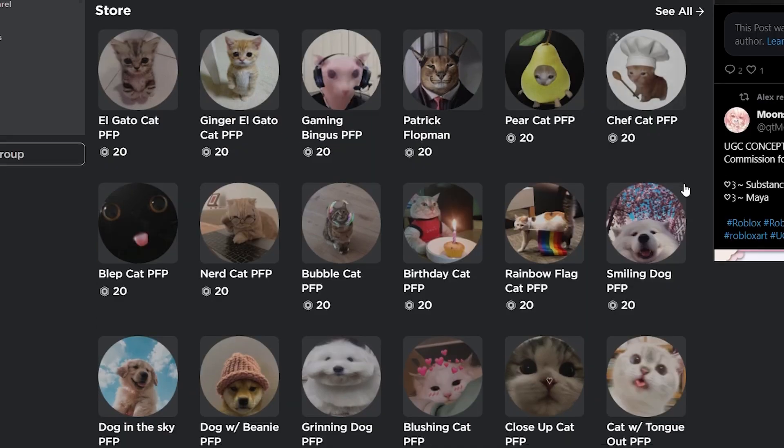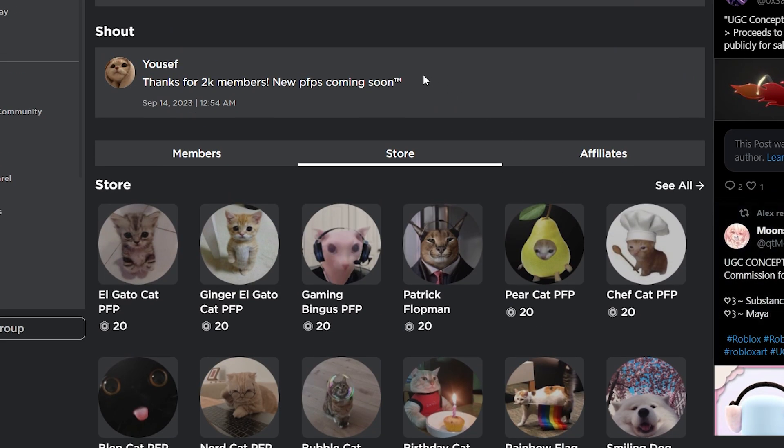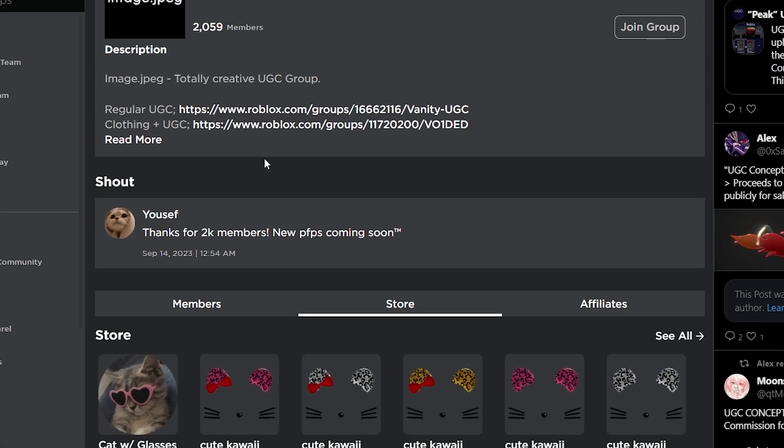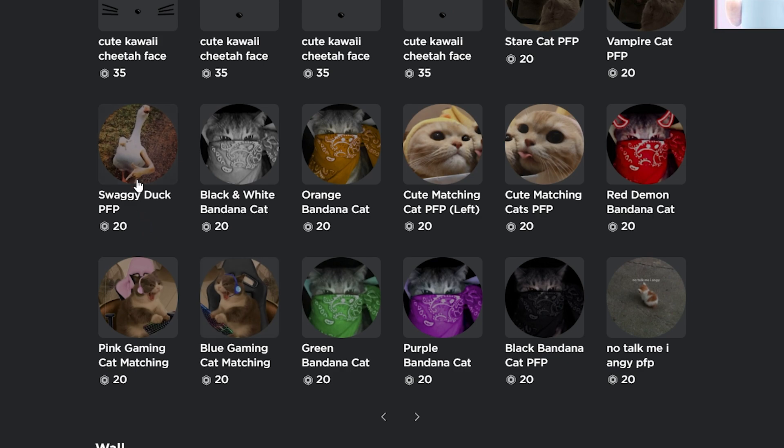There are a couple of groups who do these kind of profile pictures, and they're usually relatively cheap. I believe 20 Robux is the cheapest Roblox will allow you to set a face UGC. As you can see, this group here, called Image.jpg, they have a bunch of different ones.